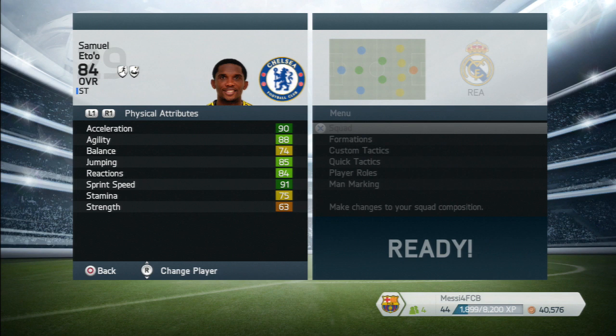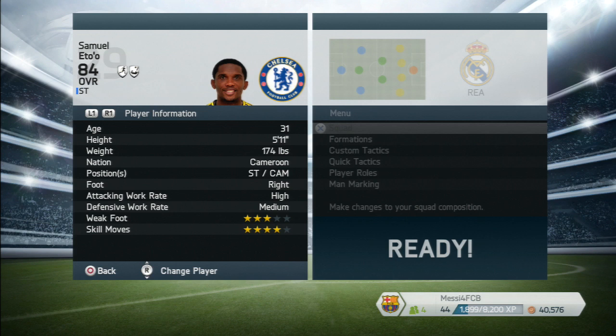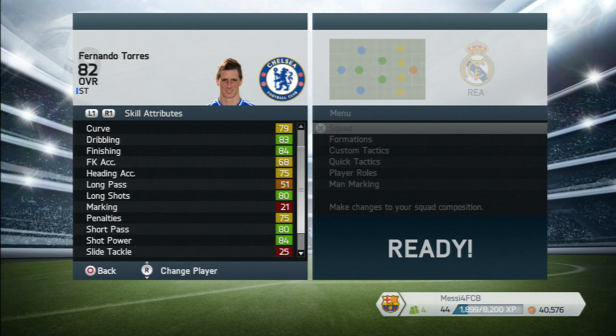Samuel Eto'o — still very quick even though he's getting on in age. His strength at 65 isn't great, but he makes up for that with his speed. He's going to finish most goals for you. He's 31, five foot eleven, high attacking and medium defensive, three-star weak foot, four-star skill moves. His specialties are speedster and acrobat — perfect.